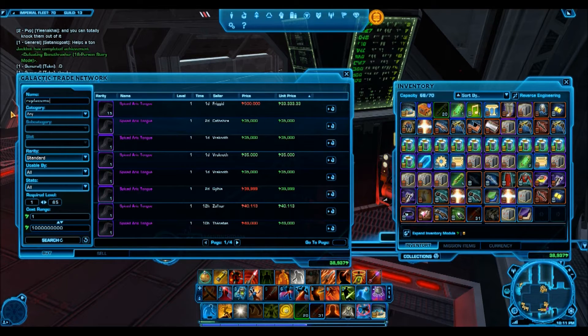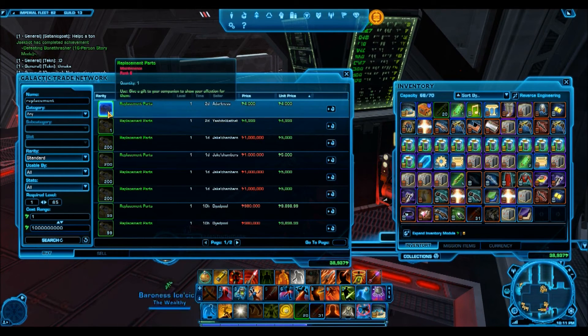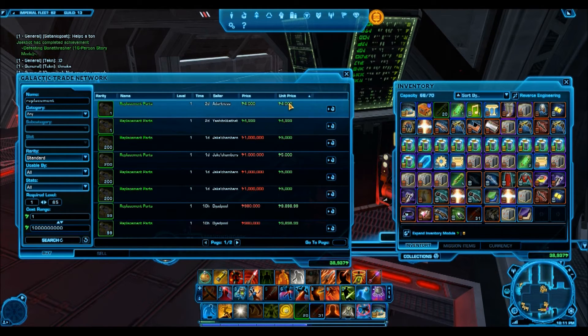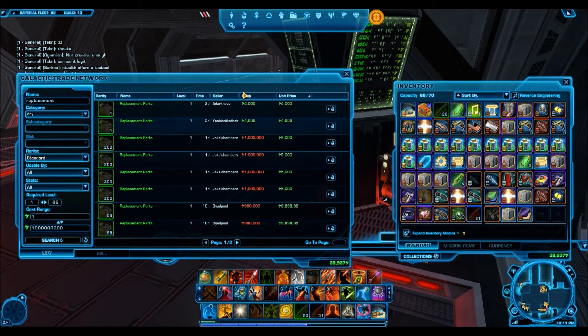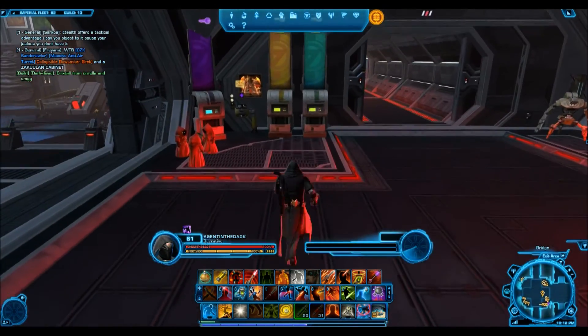For the green one, from that same Jawa vendor you can get Replacement Parts — that's the companion gift — and it goes for 4,000 credits each. So for a green level companion gift you're getting 4,000 credits each, whereas if you spent those green Jawa scraps on a green level crafting material you'd probably only get around 500 to 1,000 credits each.